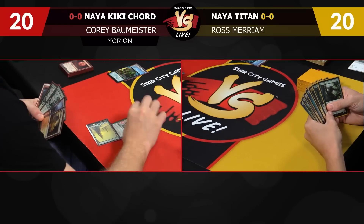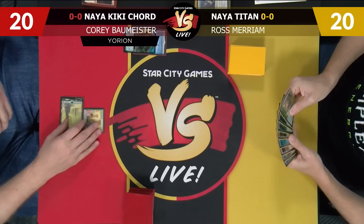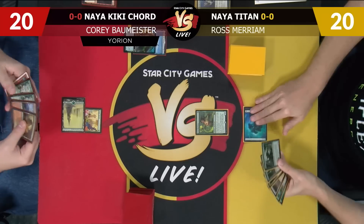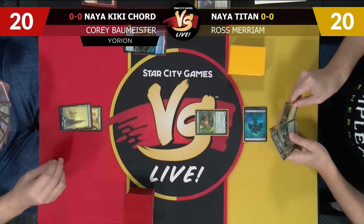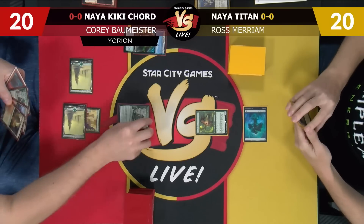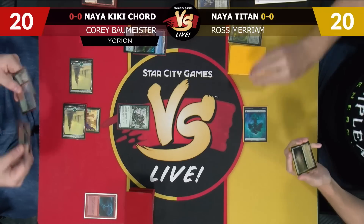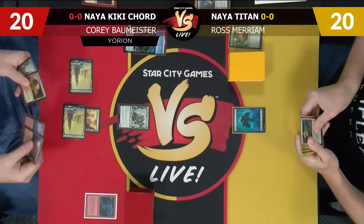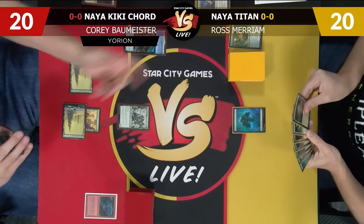We'll start with Utopia Sprawl — let's name Red. I will play an Elvish Reclaimer and pass the turn. I'm going to float a red Wall of Blossoms and bolt that. My hand was really bad, and then I drew Reclaimer — Reclaimer made it really good. Then you bolt my Reclaimer, and now it's back to being bad again. But your Reclaimer's over there, it's not going to help you too much.